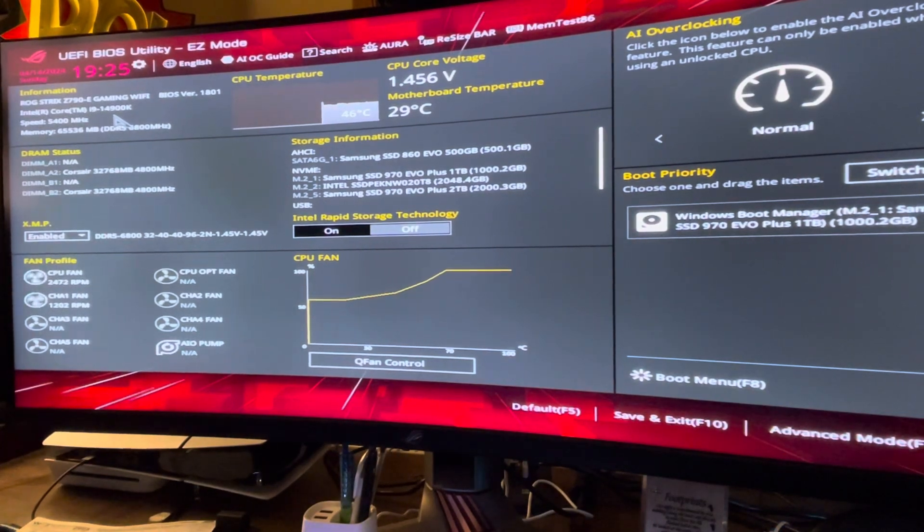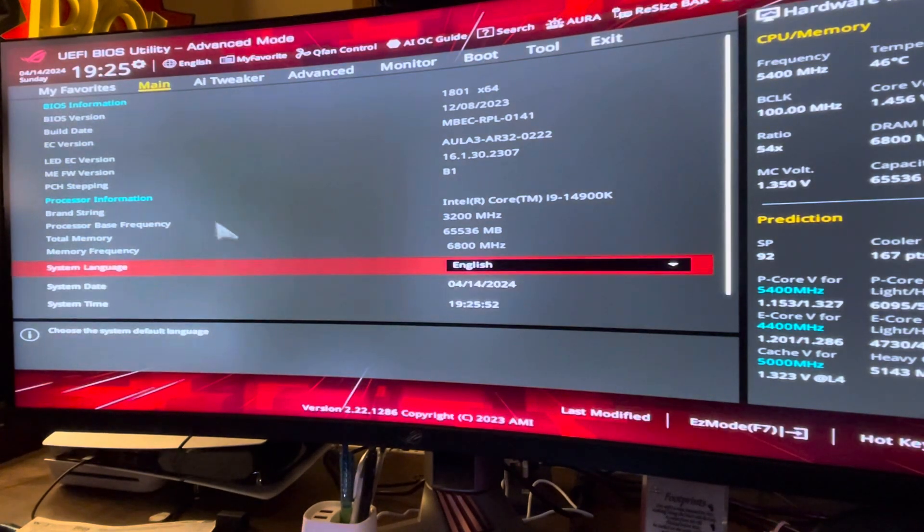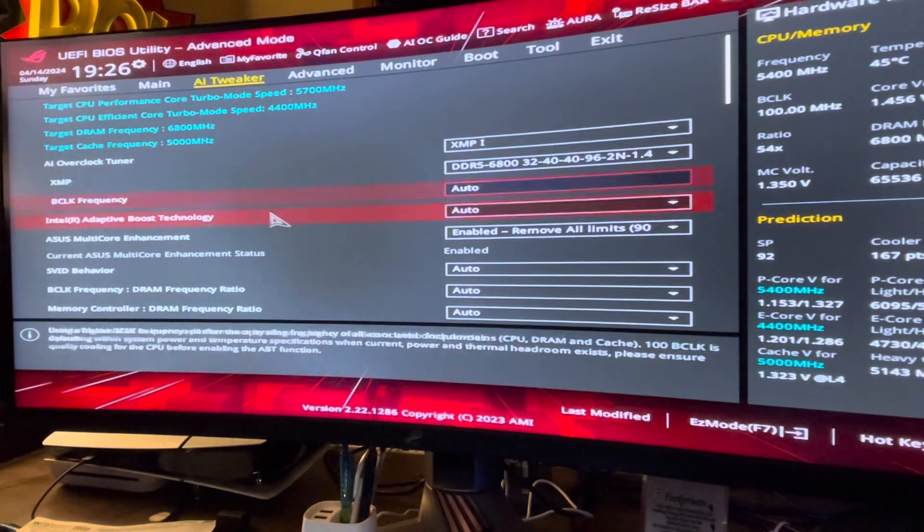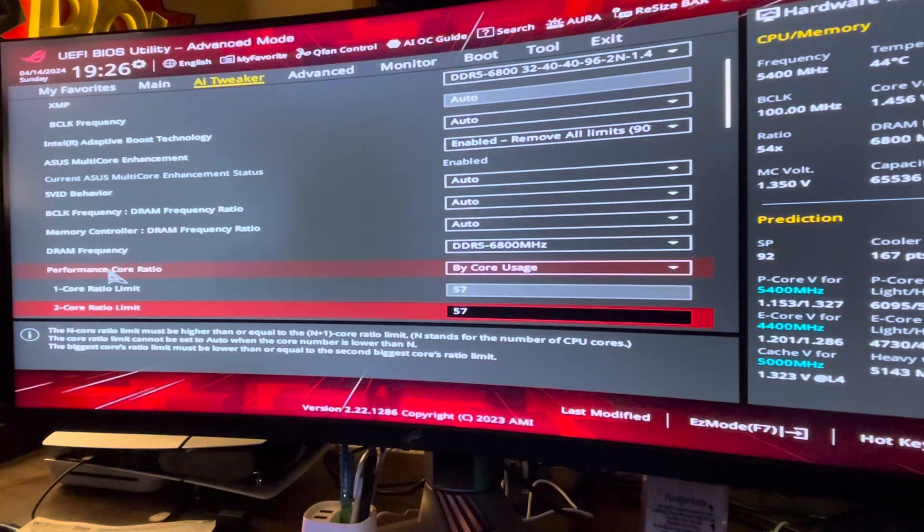You're gonna restart your system and the first screen you want to get to — this is the ASUS one — is going to your BIOS. Once you're in your BIOS, you're going to want to go down to your advanced mode options in the bottom right. From advanced mode options, we're going to go to AI Tweaker. Or if it's MSI, there's usually an AI or advanced tab where you can go in and select different options. From there, you're going to want to find the performance core ratio.